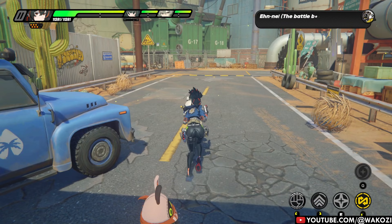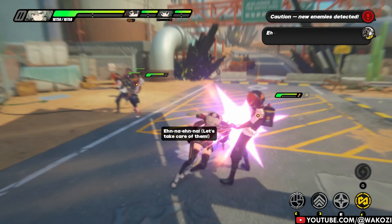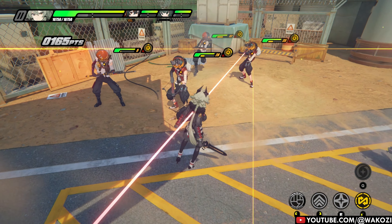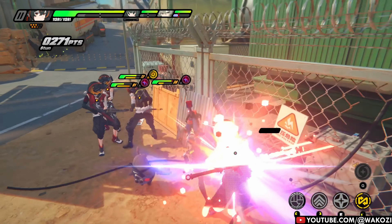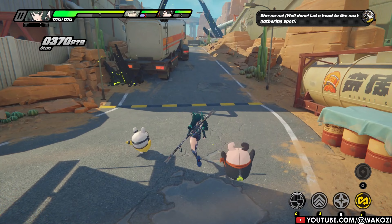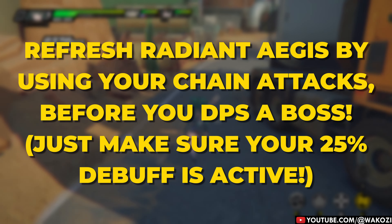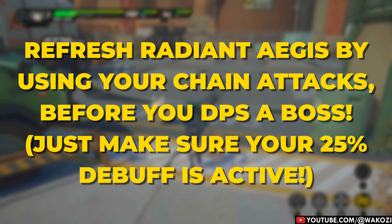Let's talk about team composition, because what is a tank without their trusty damage-dealing homies? Caesar King might be a walking fortress, but even she is better when she's got the right crew rolling with her. She's got universal appeal — kinda like pizza. First up, we've got the obvious synergy with characters like Zhu Yuan. Caesar's ability to refresh Radiant Aegis with every single chain attack makes her a perfect support for Zhu Yuan. Plus, you will be proc-ing defensive assists left and right, keeping your shields and debuffs flowing for days.